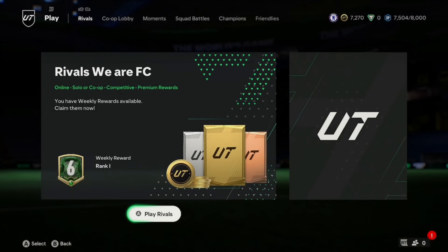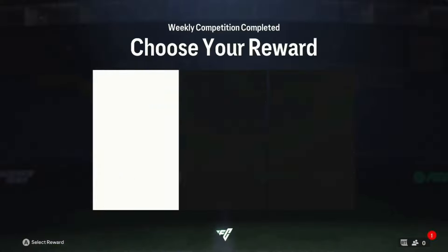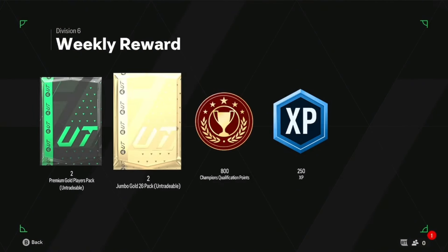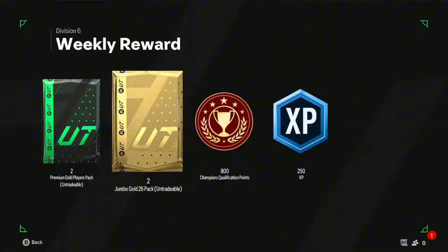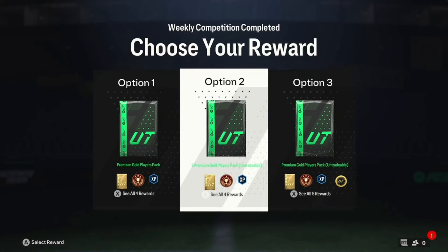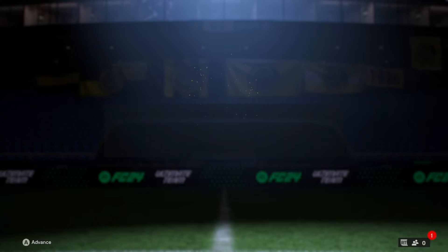Hello everyone and welcome back to a brand new video and a brand new episode of the Chelsea 11 series. We have our rival rewards to claim — it's probably just going to be club fill since we're in Division 6, which doesn't have the best rewards. As you can see: a 25k pack and two jumbo gold 26s, so not the greatest. We could take coins but it only gives us 6k, so we're just going to take the untradeable packs.